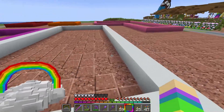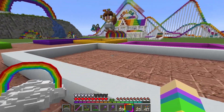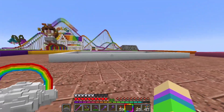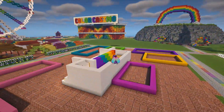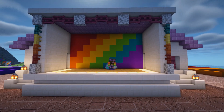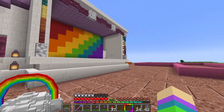To start off this episode we are going to start with the middle building, which is the second biggest building we're going to have to do. This one is not a game — it's going to be our Colorland stage. So let's go and build this stage up. And here we have the Colorland stage, just for events and things like that.